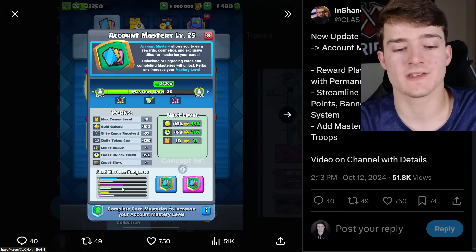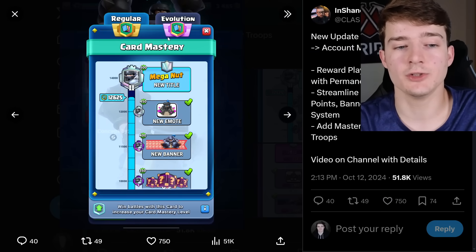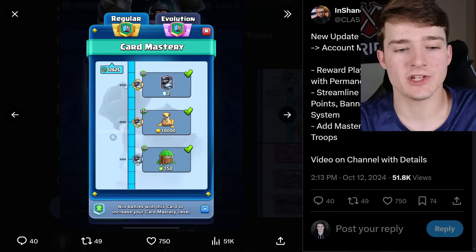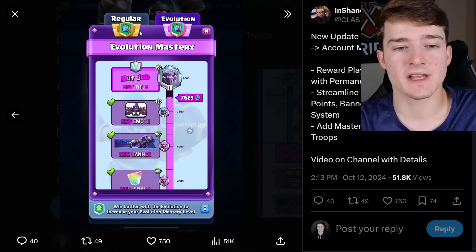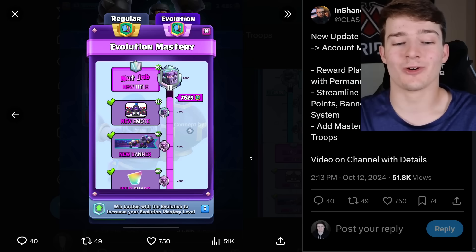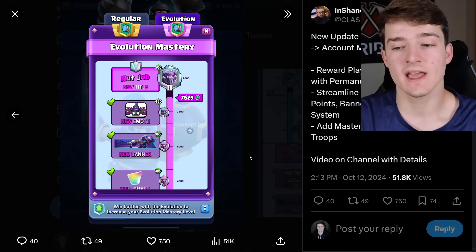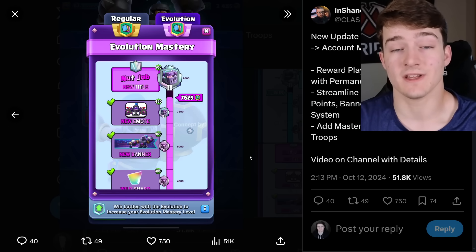It shows your card mastery progress listed below, and it looks really clean — it actually looks like something that could be added to the game. You can see the regular and evolution card mastery, a new title called 'Mega Nut,' a new banner, and lucky drops. There's also a section showing you progressing by winning battles with a card to increase your mastery level, with rewards including the title 'Nut Job.' Overall, this system looks awesome. If they combined the outdated features — star points, banner, box mastery — all together into one, that could be really cool.